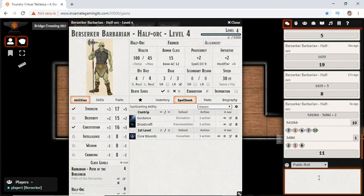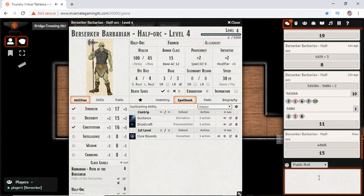We also have drop highest. So if we wanted to do the standard stat roll — 4D6 drop lowest — we can do that. Or, if you're just that unfortunate, 10D8 drop highest.